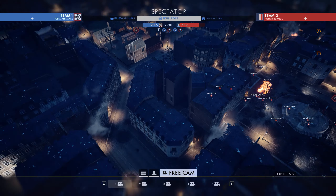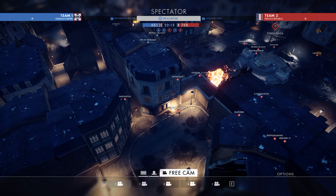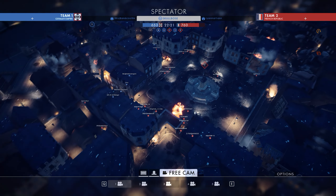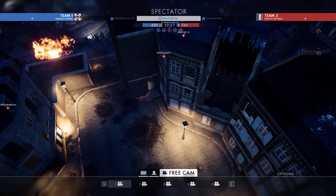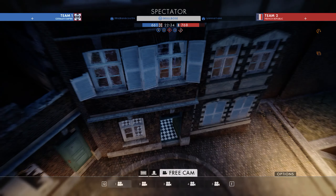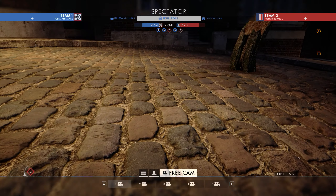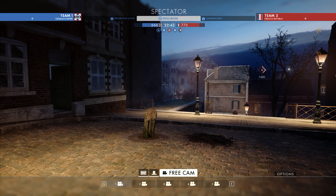Moving from point C to the French home flag E takes you through an area that is quite different from the mirrored area between A and C. The area between A and C is a complete warren of destroyed buildings. Between E and C, by contrast, you have an area that is actually quite intact and quite open. Firefights in this area tended to be at much greater distance than on the flip side of the map and I found myself getting bogged down here far less. You can enter some of the buildings but they are dead ends, so you can lurk while waiting for players to make their way through and shooting them in the back, but I wouldn't expect a lot of fighting to be taking place in those buildings.